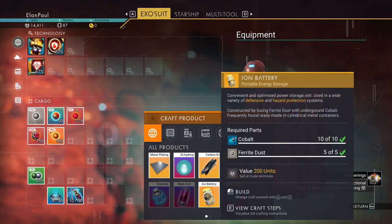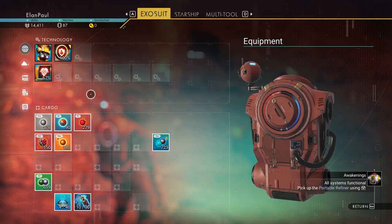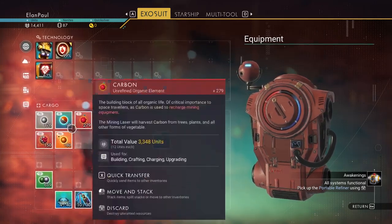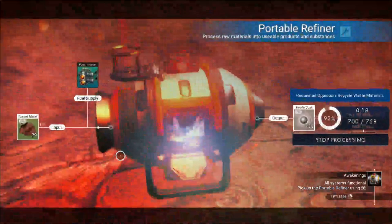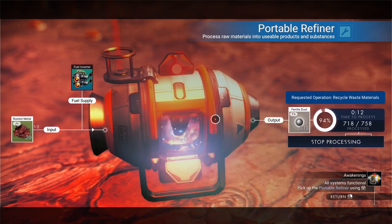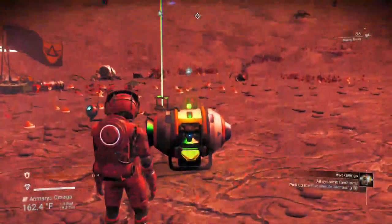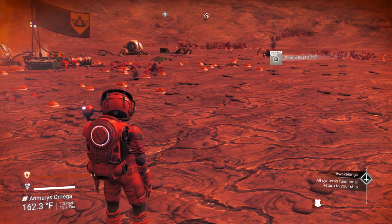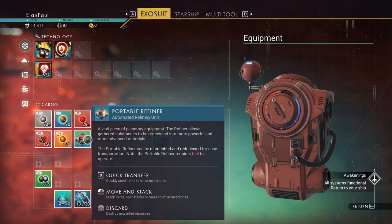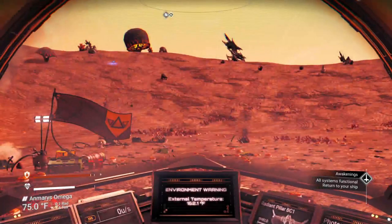We can now make something called an ion battery — it requires ferrite dust and 10 cobalt. The ion battery lets us put it into our hazard protection to fully charge it, so we don't have to use as much sodium. When the refiner finishes, you can either pull items out individually, or if you pick up the refiner by holding the center button, everything in it comes to you — the carbon, the 758 ferrite dust — and the refiner appears in your inventory so you can place it down anywhere.